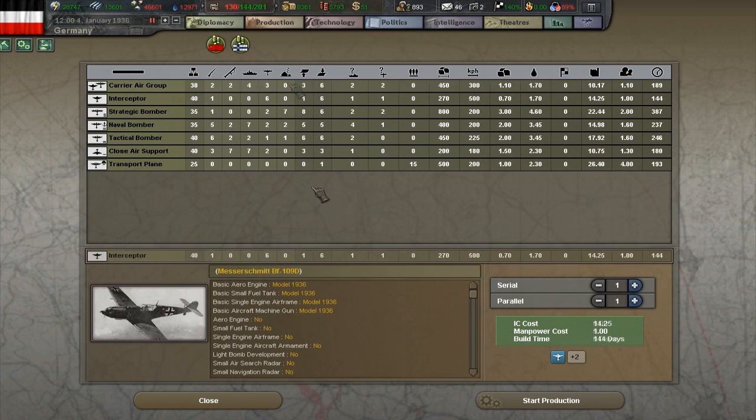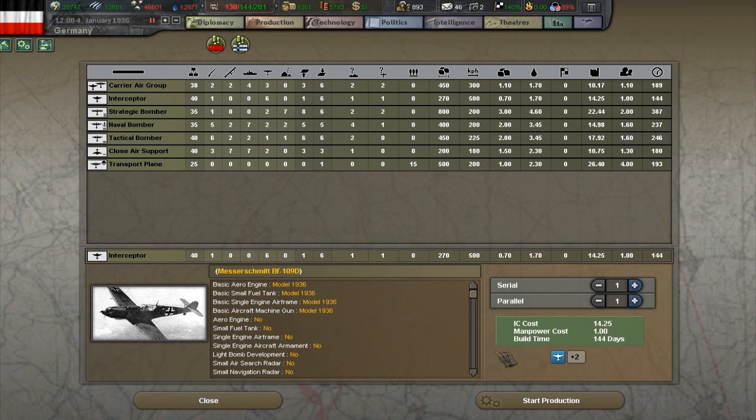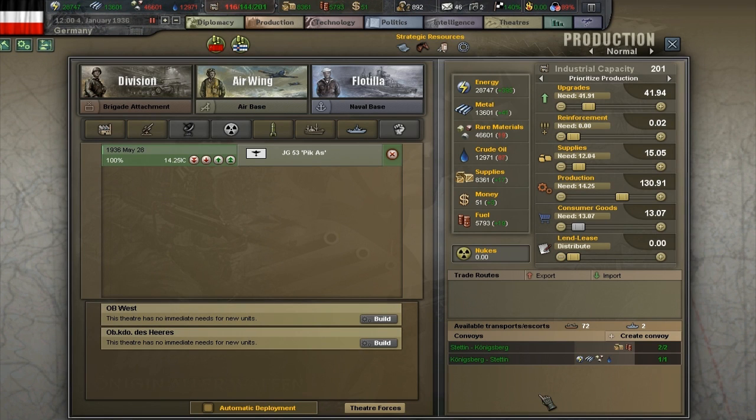Let's go into air wing. Let's select interceptor. Here in the green box, we can see how much industrial capacity this will take up, how much manpower it will cost, and how long it will take to produce. The IC cost won't mean that it reduces your IC by 14 — it simply means that during 144 days, it will take up 14 of your industrial points. The more planes you build, the more practical points of that category will go up — for example, interceptors or light aircraft. This will reduce the cost and build time greatly if you build enough of them. Let's produce one wing of Messerschmitt BF-109D. As you can see, it is now in our production queue.